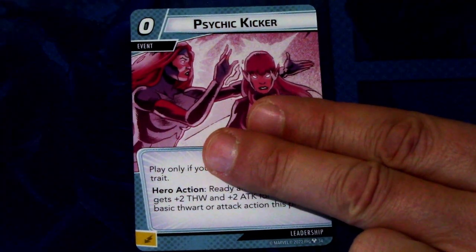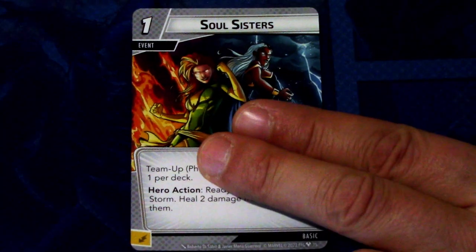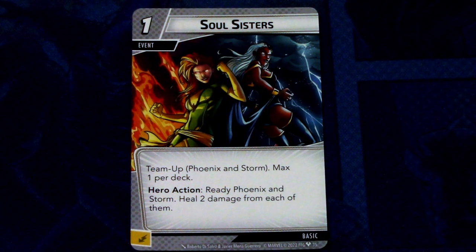Next we have Psychic Kicker (3 copies), a 0-cost Leadership event with the Psionic trait. Play only if your identity has the Psionic trait. Hero action: ready an ally — that ally gets to use its attack action this phase. Really powerful if you're boosting up an ally and want it to activate twice a turn. Lastly, Soul Sisters is a team-up card for Phoenix and Storm — 2 copies. It's a 1-cost event: heal 2 damage from each of them. This can be committed as an energy resource.